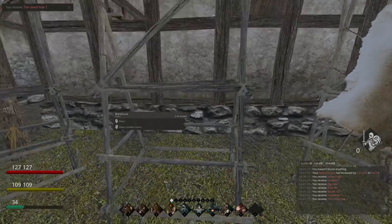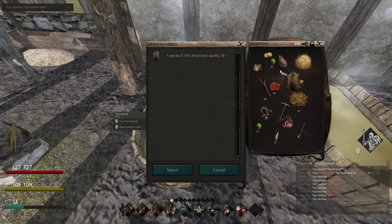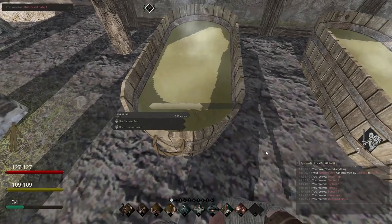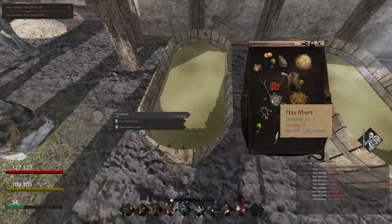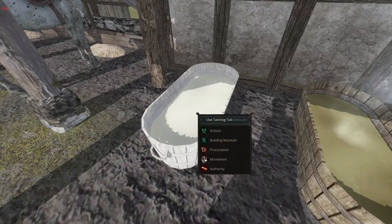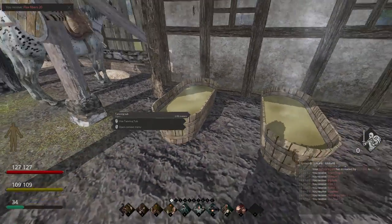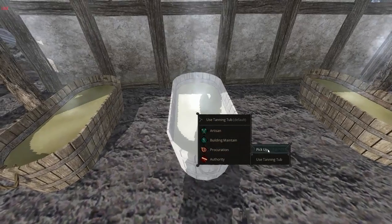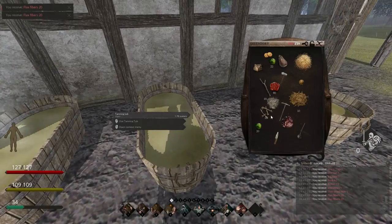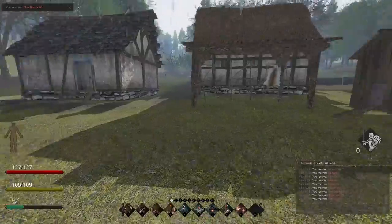I've got a thin dry hide — this is from a hare. Now what I need to do is go to the tanning tub. I actually need to pull stuff out of the tanning tub. I've got flax fibers, because you actually use this to make flax, which you then spin into rope. We're going to put it in there, and that'll take about an hour. We've got lots of flax fibers now — that's more into tailoring and some other crafting stuff, so I won't really hit that in this video.